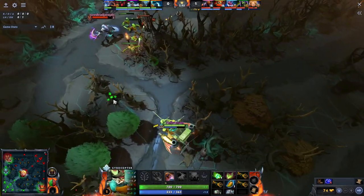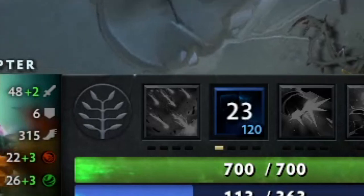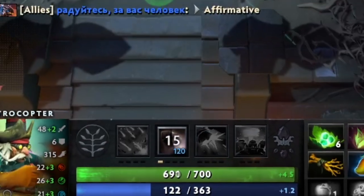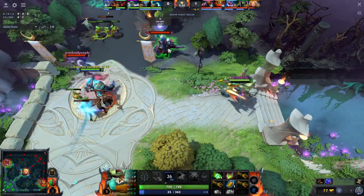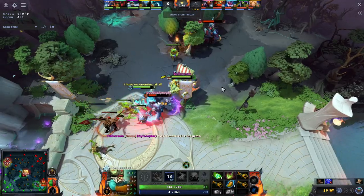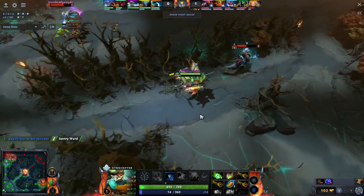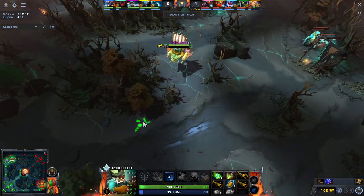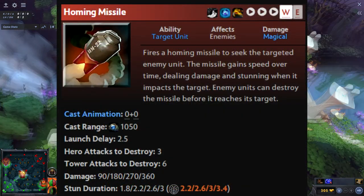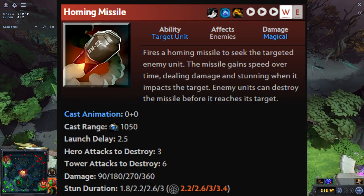When it comes to the lane, I've personally been under the misconception that you want to level rocket barrage first, and I think this was the case about half a year ago. But nowadays leveling your homing missile first is almost always the option the pros go for. The main reason is that it helps your offlaner secure the range creep — when the range creep gets low you send the homing missile on the enemy carry, allowing your offlaner to get the range creep for free. The difference between level 1 and level 2 homing missile is really not a lot — just twice the damage and a tiny bit more stun — and the mana cost increases.